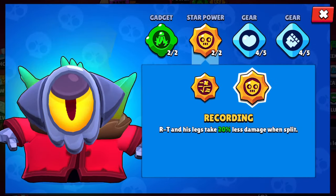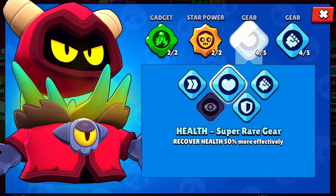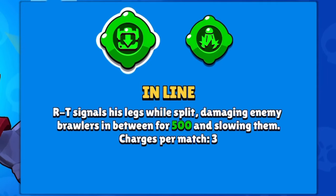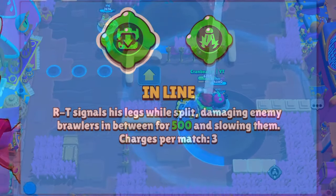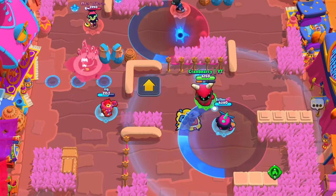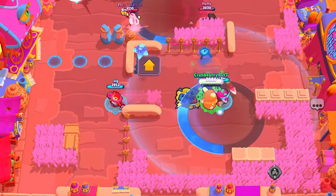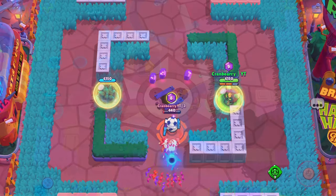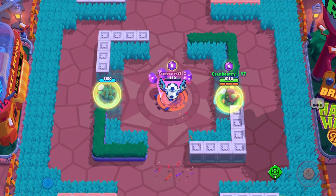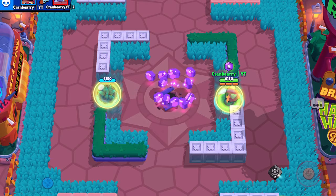Next, I will show you RT's gadgets, star powers, and the best build to use in games. Most importantly, do not use his first gadget, In Line. It is completely useless. During the couple weeks leading up to the release of his second gadget, I could not find a single use for it and never once clicked the gadget button. There may be a rare occasion you could use it in Gem Grab, Heist, or maybe Knockout, but other than that, this gadget is useless and I highly recommend to just save your coins.